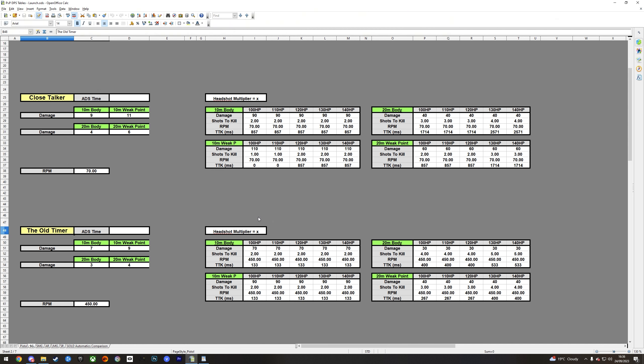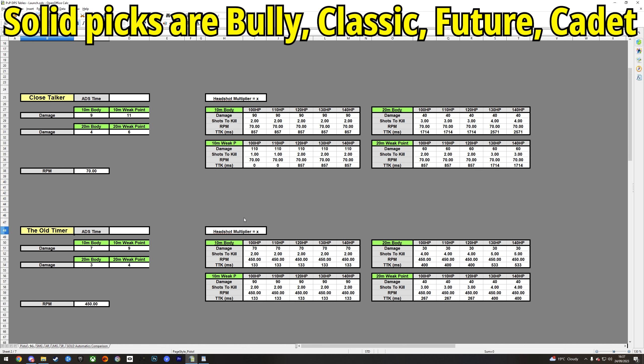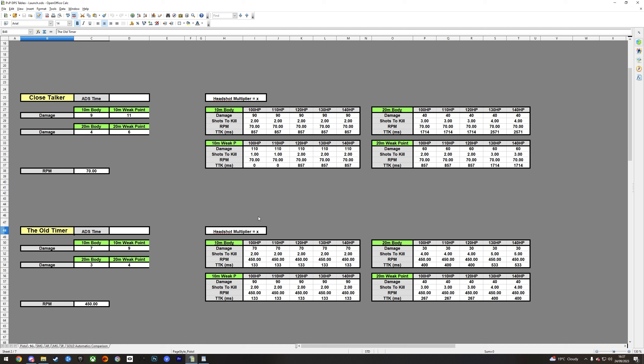So where does that place the meta? It's currently hard to suggest anything other than your choice of DMR and the Baller. The Baller handles close range fights down to a T, and the DMR covers everything you shouldn't be using an SMG for. Other solid meta picks would include the Bully SMG, the Classic, the Future, and the Space Cadet ARs — especially if you can get over the Space Cadet's strange recoil and bullet velocity.